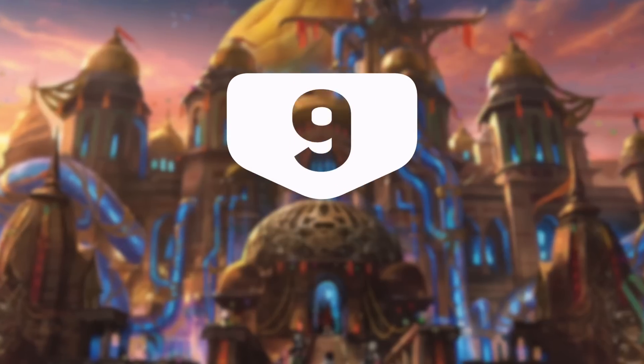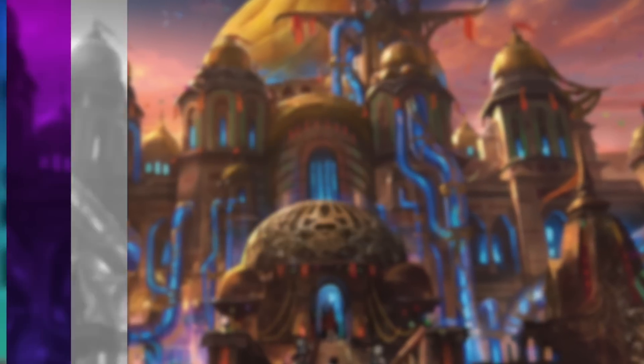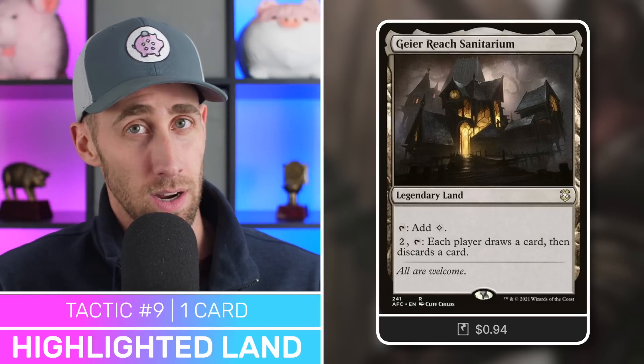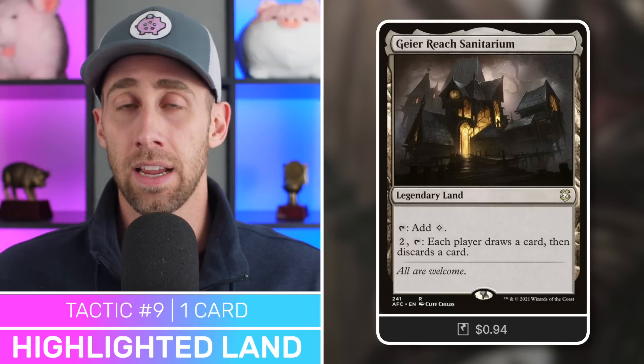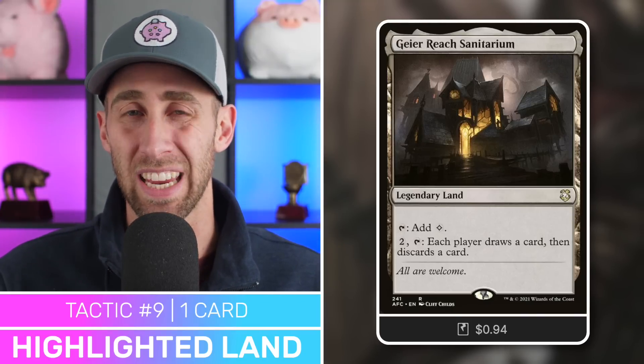Let's move on to the last tactic — tactic number nine — which I'm calling Highlighted Land. We've got Geier Reach Sanitarium, a great land I really want to highlight. Tap for a colorless, or pay two and tap — each player draws a card and discards a card. A great way to dig deeper into your deck and get your Binding Blade into your graveyard so you can utilize your commander's ETB for it. Overall, I really like this deck.